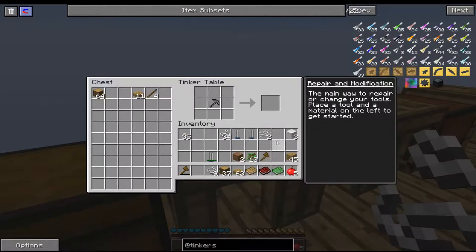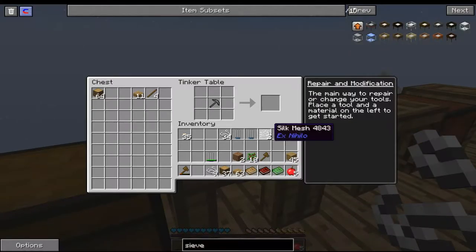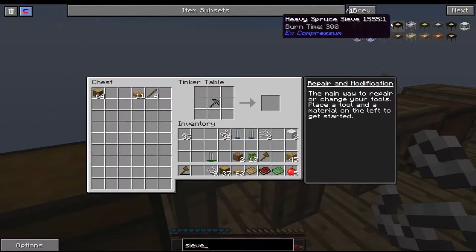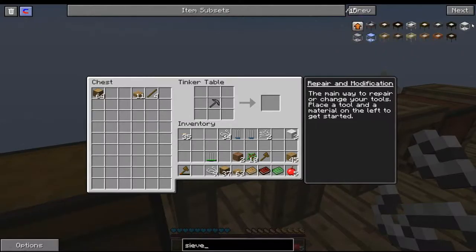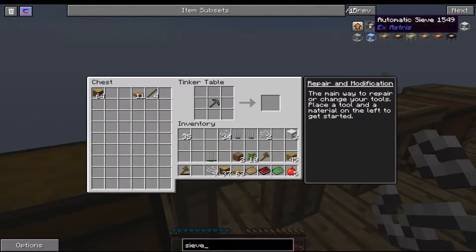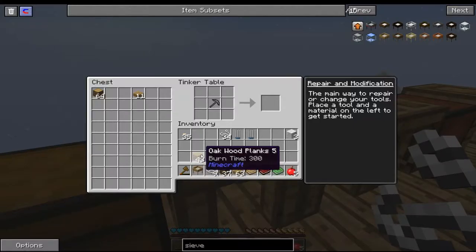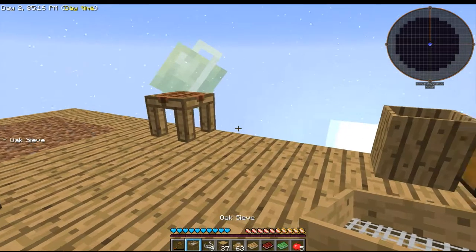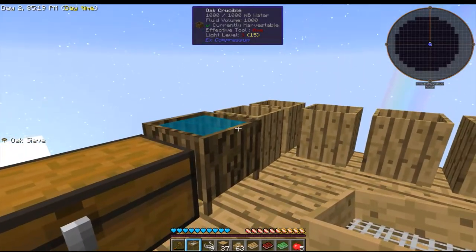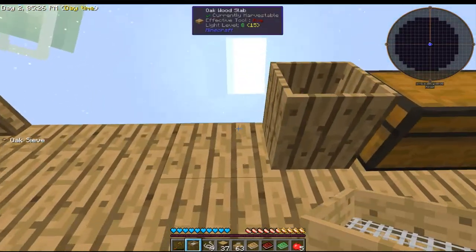So we made some silk meshes there, and if we just look up sieve, you'll see that there's all these different auto sieves and things. I've never done any sieving of dirt — I didn't even know this was a thing until I started playing SkyBlock. So let's have a crack on this bad boy. We need sticks and wood and silk mesh. The shift click thing does work. So now we've got our sieve.